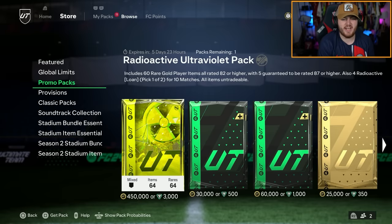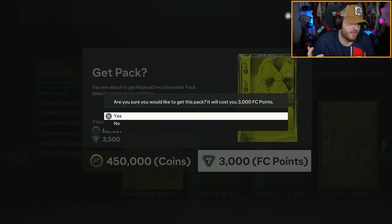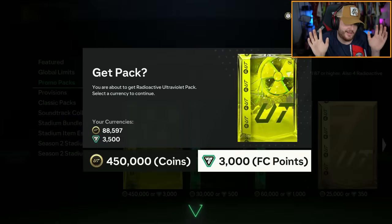Let's go bloop some more. On to my second account now for my second ultraviolet pack. If the odds work correctly, theoretically this should have a radioactive card, because 45% is almost 50 — almost one in two.